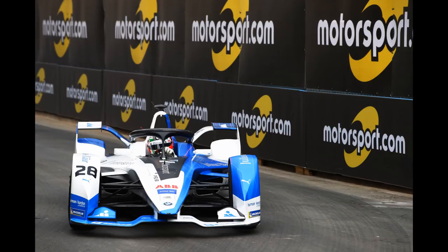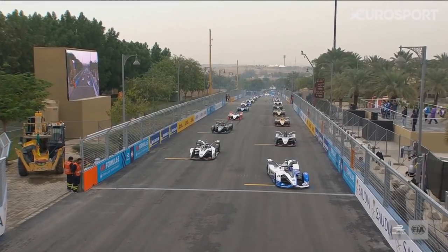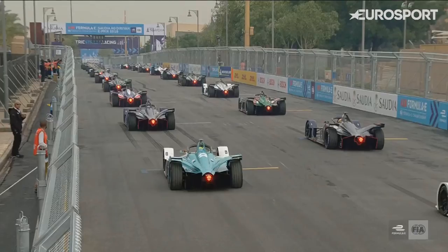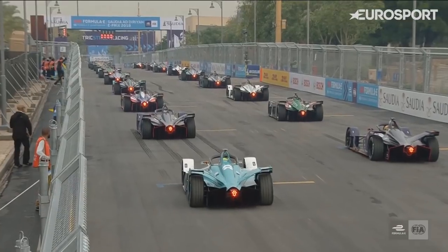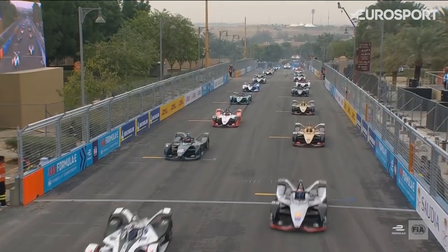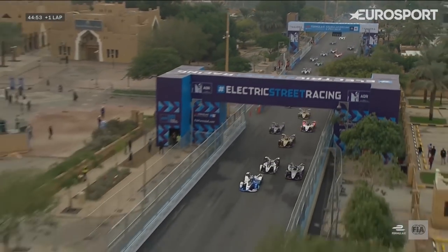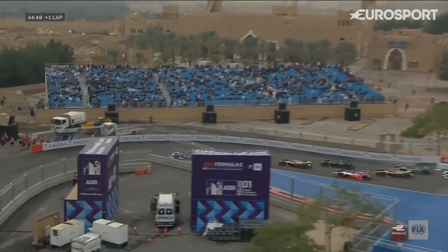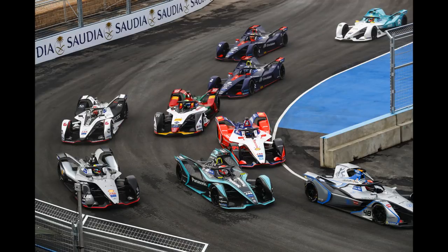Here is the clip from the run down to turn one. Antonio Felix da Costa is on pole position in his BMW. Jose Maria Lopez is alongside him in the Dragon, then Buemi and Van Dorn behind. 2018-19 Formula E begins. There's definitely a jump start in the middle there. Da Costa holds the lead as Lopez doesn't get a good start. Sebastian Buemi in the Nissan goes to the outside and gets into second place.